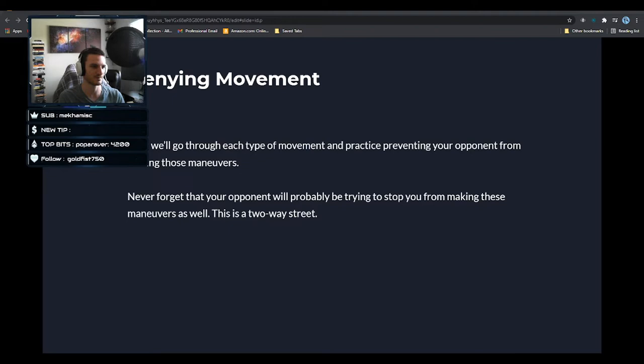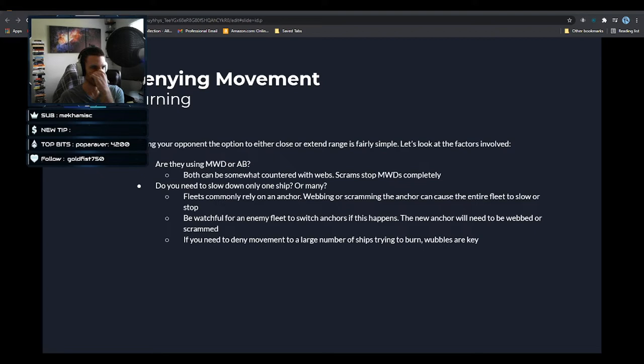Now we're going to talk about how to prevent your opponent from using those maneuvers — and how your opponent might try to prevent you from using them. Denying someone from burning around: the easiest way to move in EVE is turn on your MWD or afterburner. Both MWDs and afterburners can be affected by webs, which reduce speed. Scrams will turn off MWDs completely — hopefully everyone knows this.